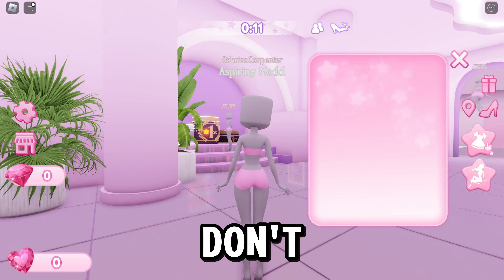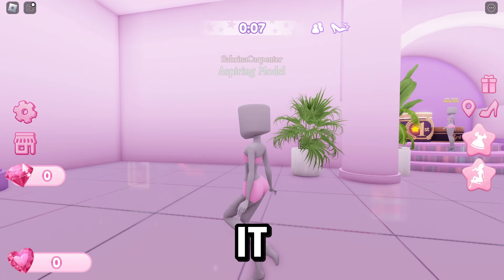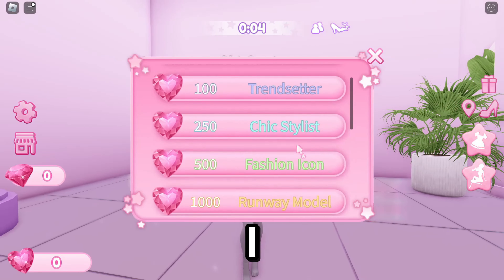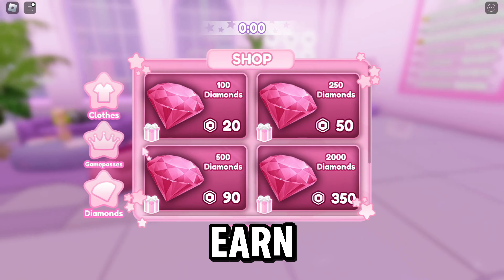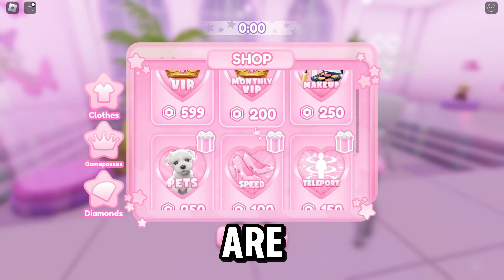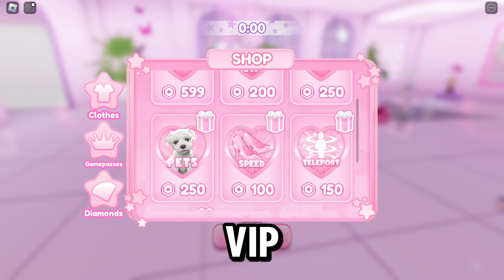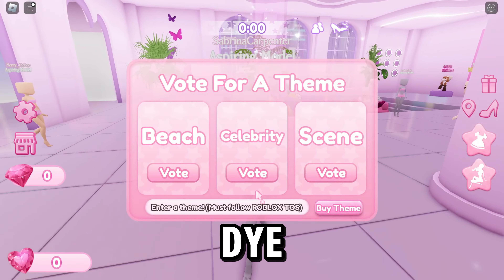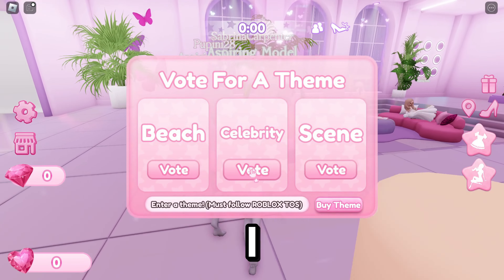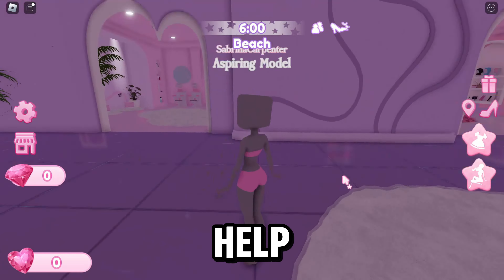This is what you're wearing, and this is your rank — I'm currently an aspiring model. You can earn or win diamonds. There are some game passes: VIP, VIP makeup, pets, speed, teleport, 2x diamonds for one round, and hair dye. I don't know about celebrity — my throat is killing me, big help. I need help.